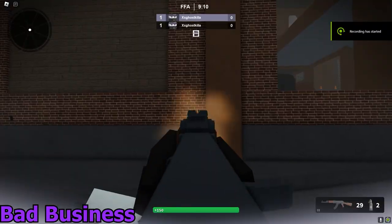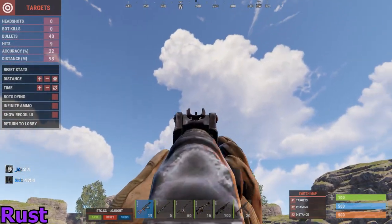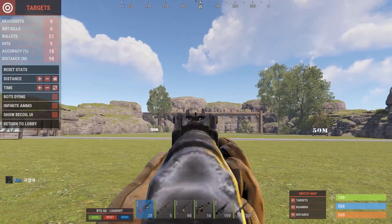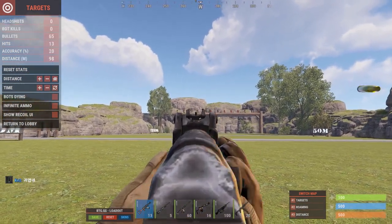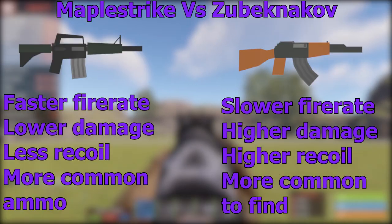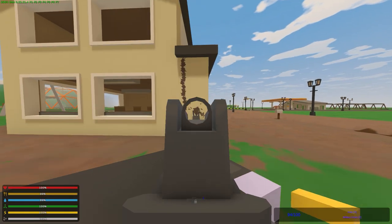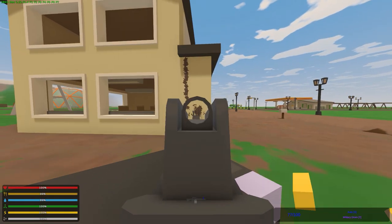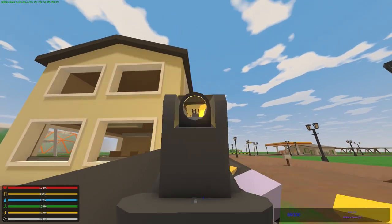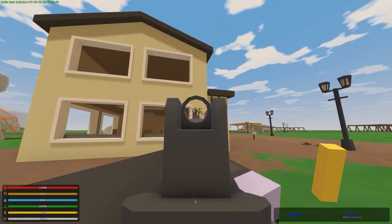Most games, including outside of Roblox, use the exact same system for recoil. You shoot your gun and it's completely in your control, depending on how good you are with your gun. Games typically balance guns with recoil in mind — making more powerful guns have more recoil, and low damage guns have less recoil so they're more noob friendly. Every single shot forces you to adjust your mouse to stay on target, making shooting automatics skill-based and engaging.